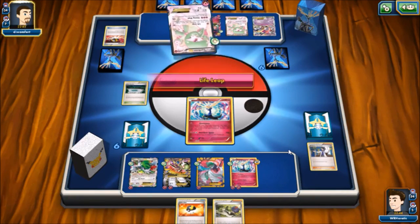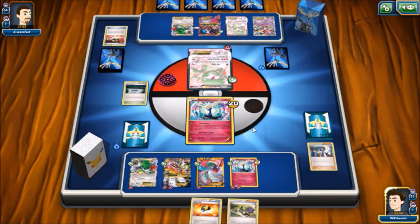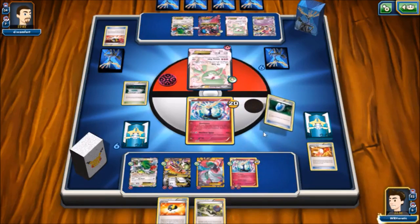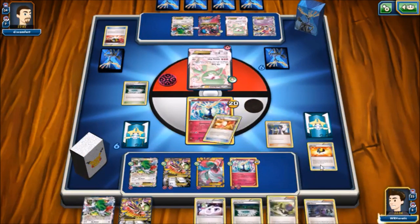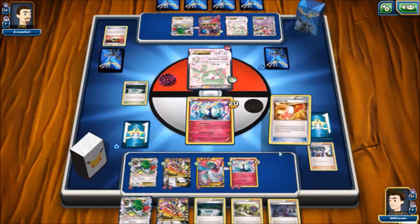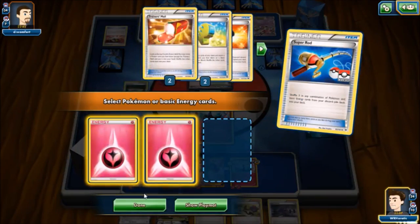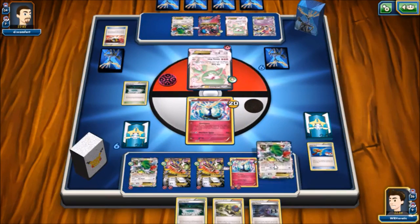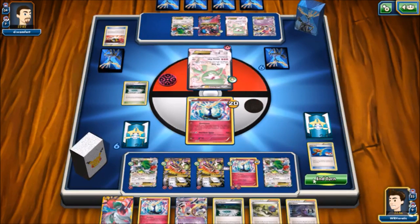I really don't want to give him the N there. He does Life Leap again. We hit a Trainer's Mail, hit a VS Seeker, and we have Sycamore in the discard pile so we can VS Seeker for Sycamore. If we can get one more energy on the board we will be golden. There's the Super Rod - that's what we needed, get those energies back into the deck where we can actually see them. We get another Mega into play and do a three-card Shaman, but we can't get another Geomancy.